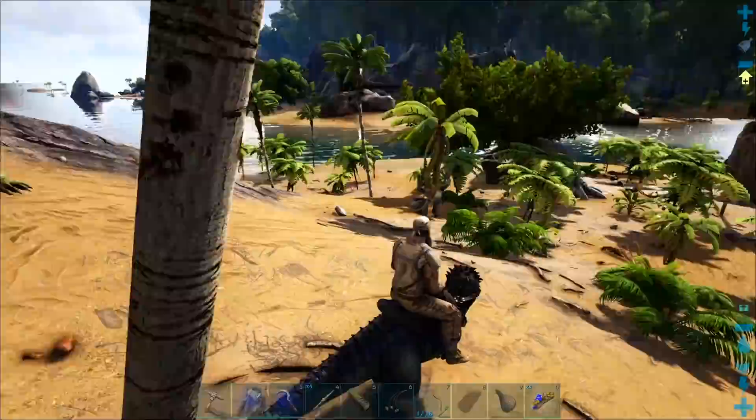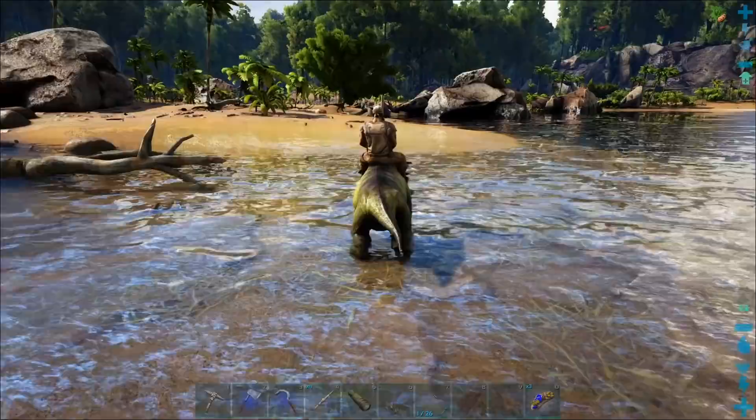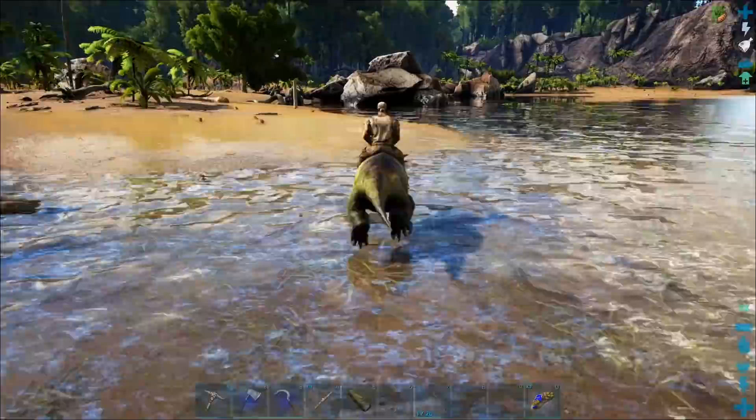Scissors might be a good idea — so we can get fur from ourselves from cutting our facial hair. Let's go ahead and give this thing a go, shall we? Alright, stage one — we take down the low-level raptors. We just need to make sure we actually get the right ones. That guy's level 40.